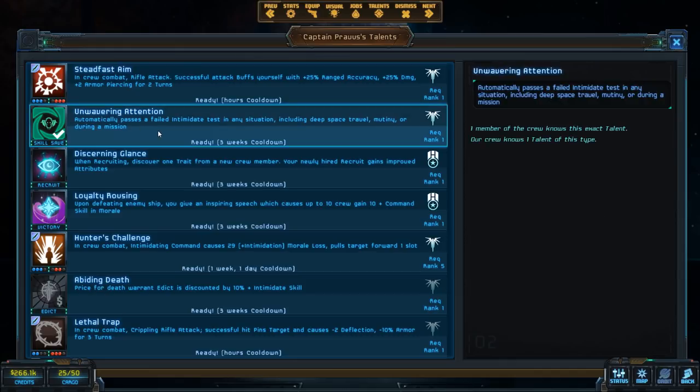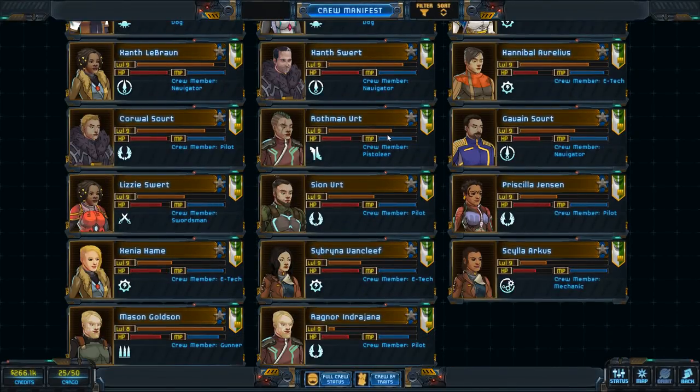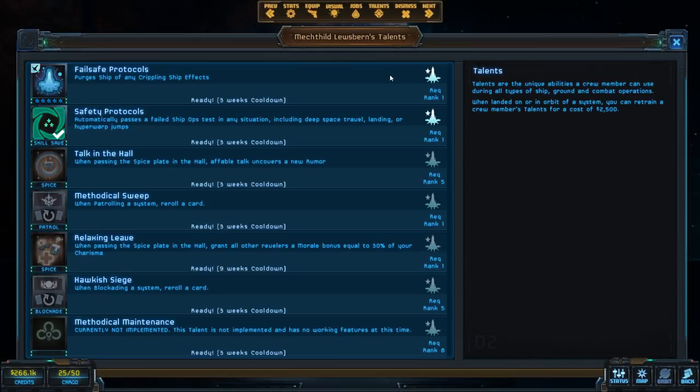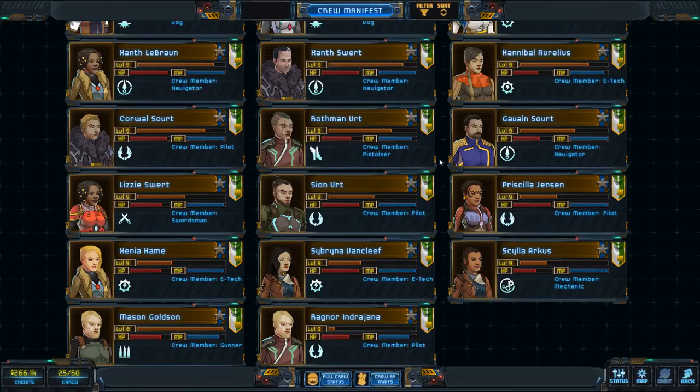For example, I have the talent 'Unwavering Attention.' If the crew gets uppity and tries to have a mutiny, that's an intimidate skill check — you roll the dice and either pass or suffer a penalty. With this talent, once every three weeks, if there's an intimidate skill check, I automatically pass it. Your main character isn't the only one to manage — there are around 30 crew members, each with their own jobs and talents. I'd highly recommend letting the game assign them automatically until you know what you're doing.